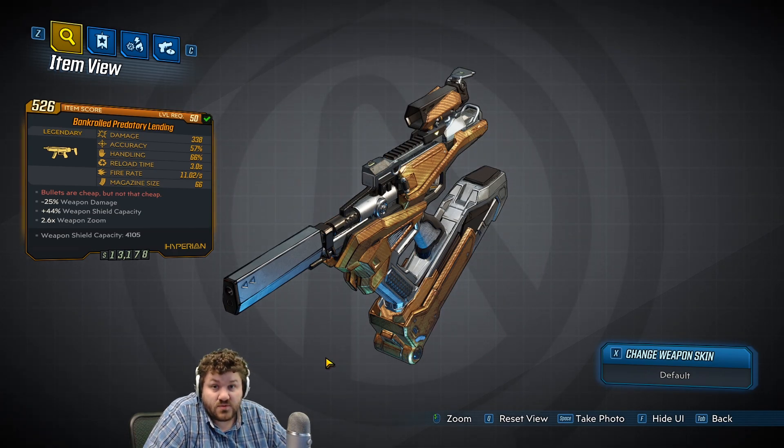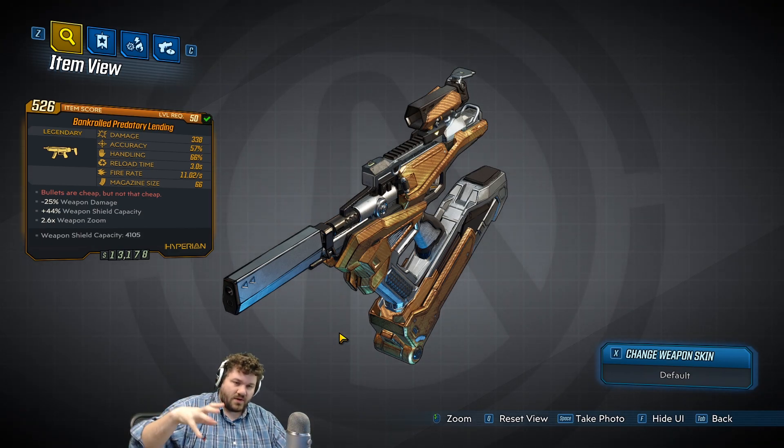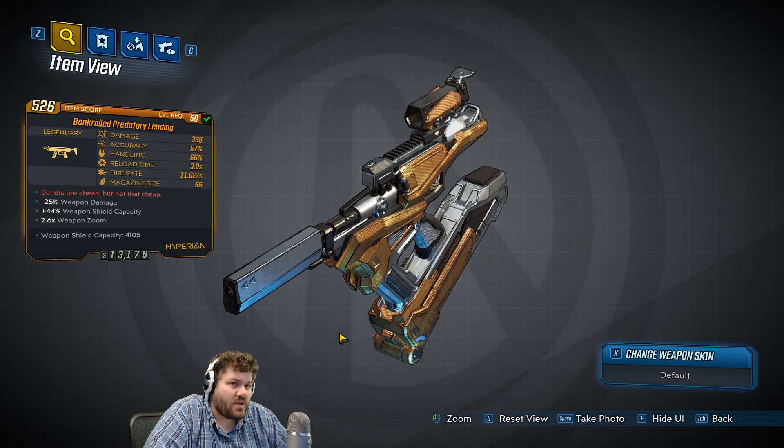What this gun actually does is consume your money instead of ammo — it's a dollar per shot. It shoots out money symbols and coins, and it rains cash out of the barrel when you fire. They did a really good job with all the animations and sound effects added specifically for this gun, which is kind of cool.